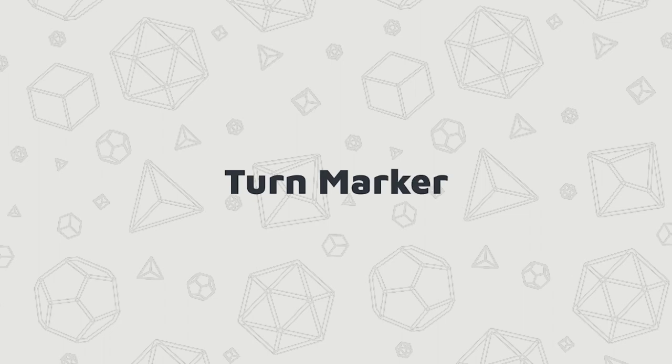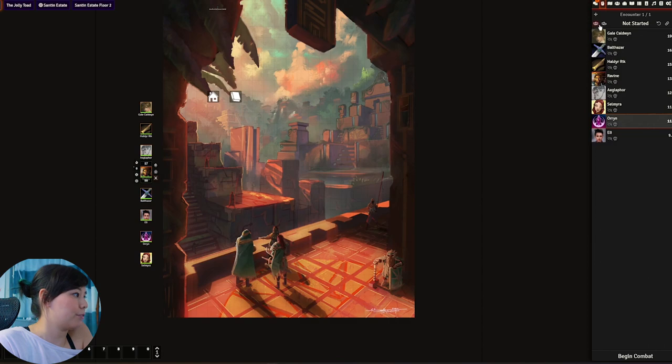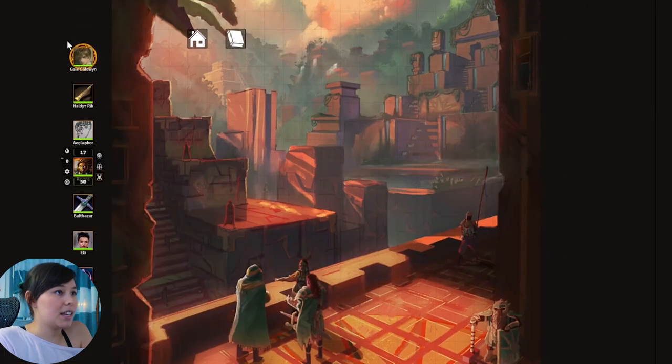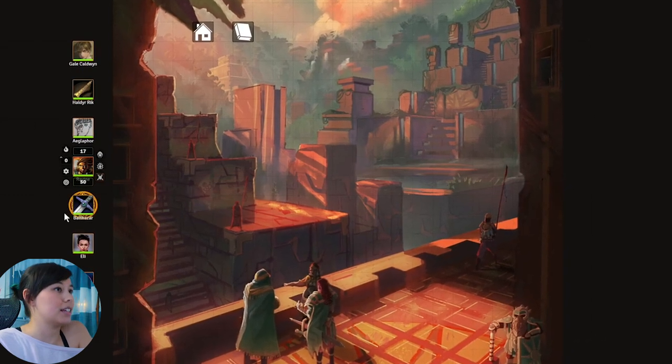Next we have Turn Marker. This does exactly what it sounds like. If I start a combat and everybody rolls initiative, once I hit begin combat, it'll actually highlight the player who is up first. It has a lot of cool features — you can change the way it looks, the animation and those kinds of things. I just leave it as is because it works great.